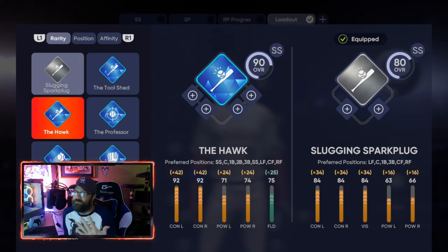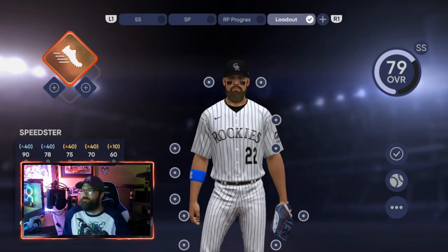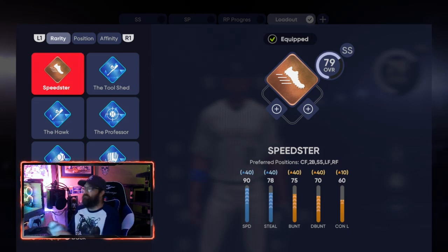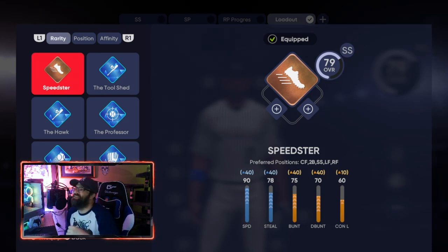That's the first of five shortstop paths. The next one - you can also start with the bronze Speedster at the bottom. For Speedster, the primary position is going to be center field. If you're not sure how to restart a Road to the Show, go back to the main menu and hit Square on PlayStation or X on Xbox to start a new Road to the Show fresh.